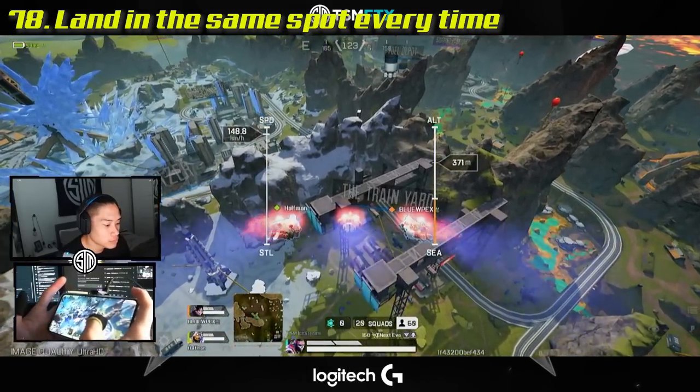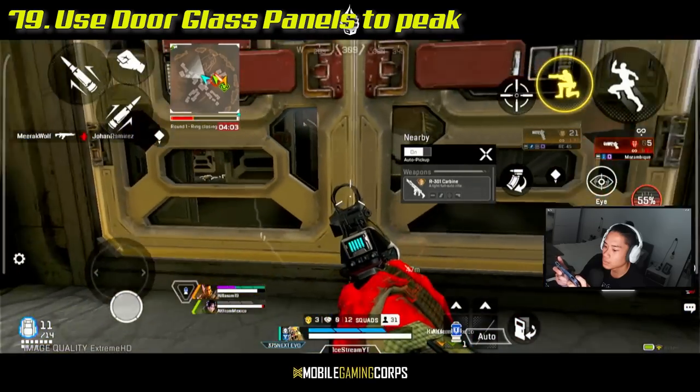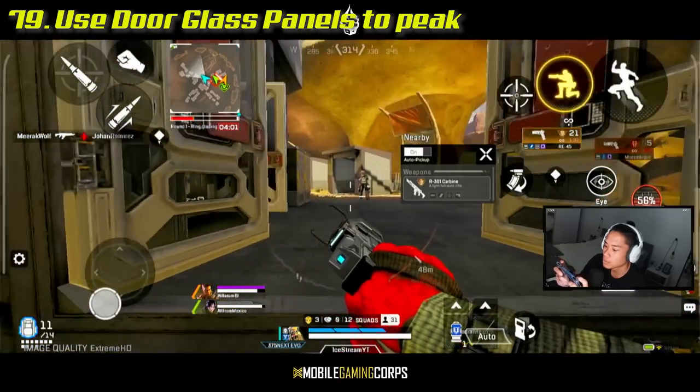If you're a complete beginner, land in the same two or three locations every time and learn the loot spawn locations. Every door has glass panels you can use to peek outside or inside.